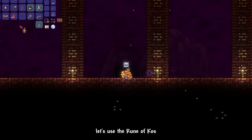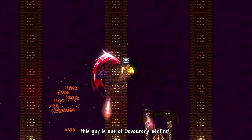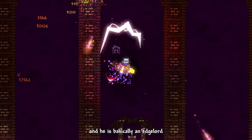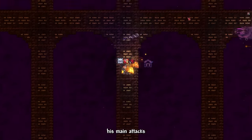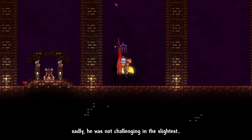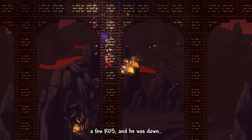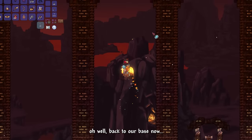While here, we use the Rune of Kos dropped by Providence to summon Signus, the Envoy of the Devourer — one of Devourer's Sentinels, basically an edgelord who watches too much Naruto. His main attacks consist of dashing and charging around like a shadow. Sadly, he was not challenging at all — a few Rising Dragon Slashes and he was down.